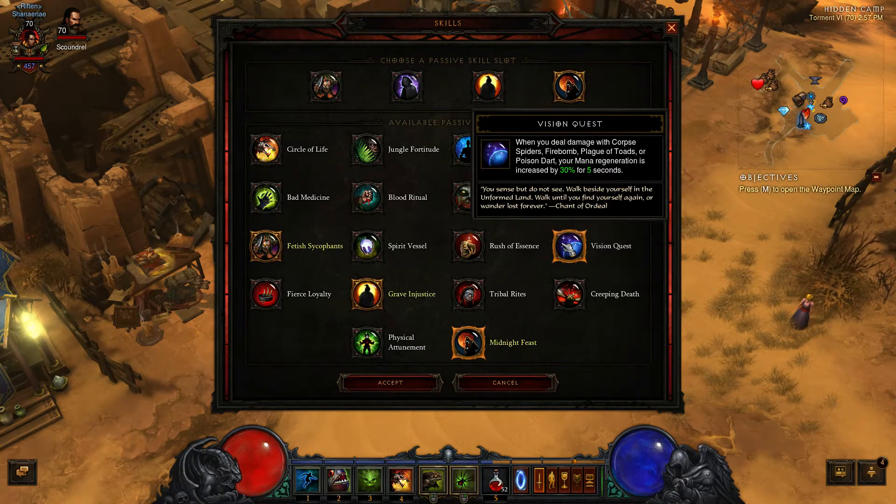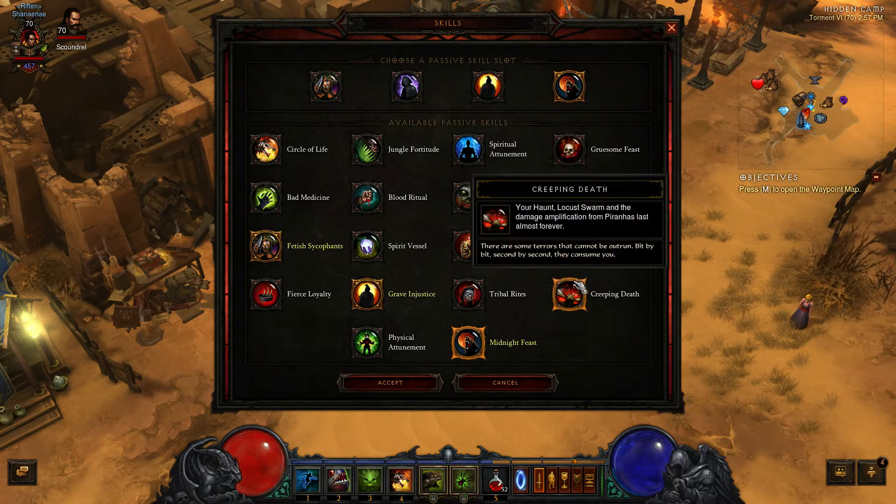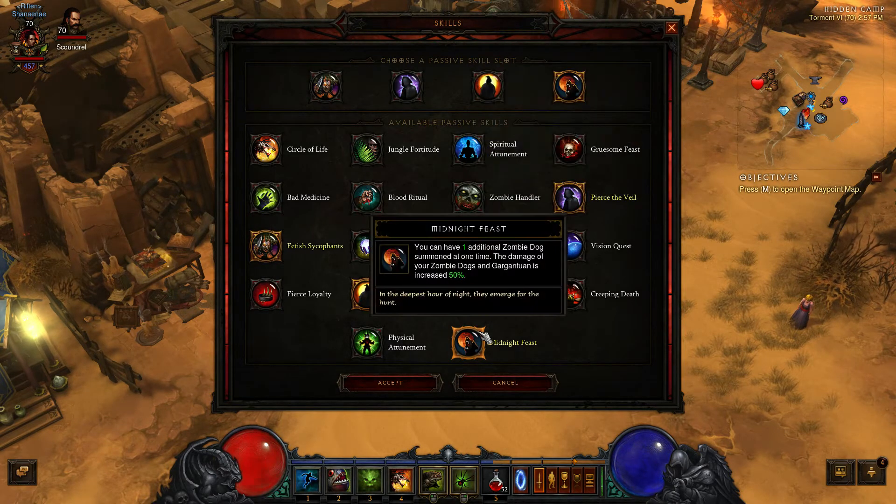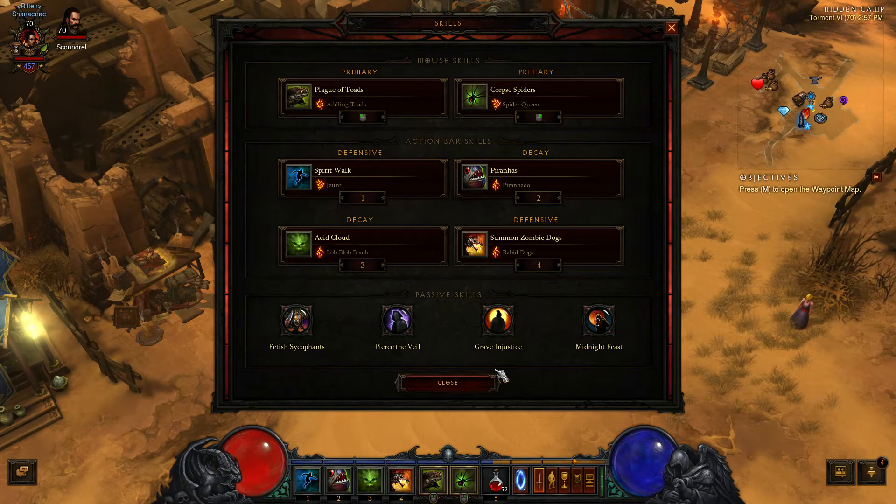I have used Vision Quest before — you are at mana cap all the time and you get your mana back pretty quickly. However, there are better options like Midnight Feast or Gruesome Feast as I mentioned.